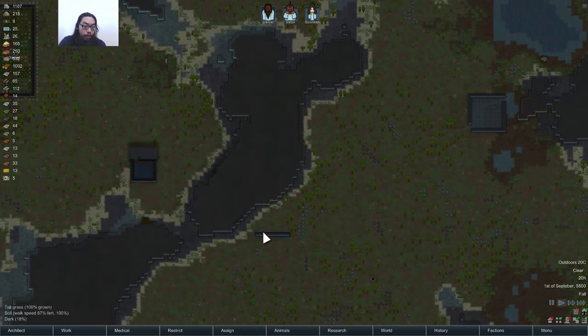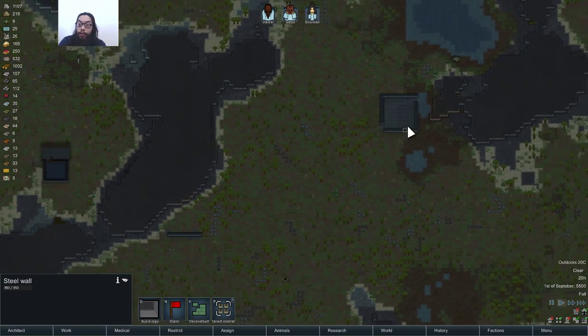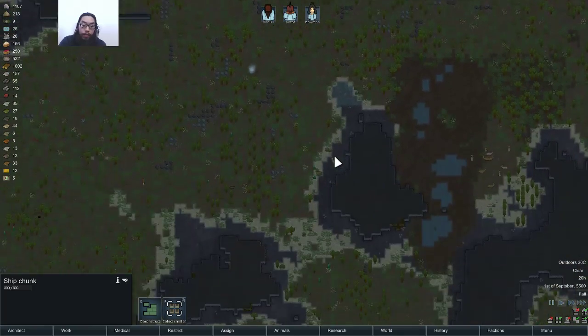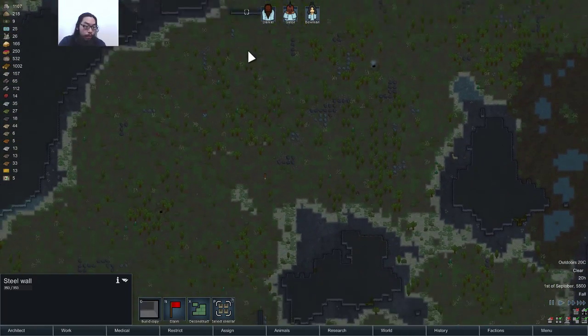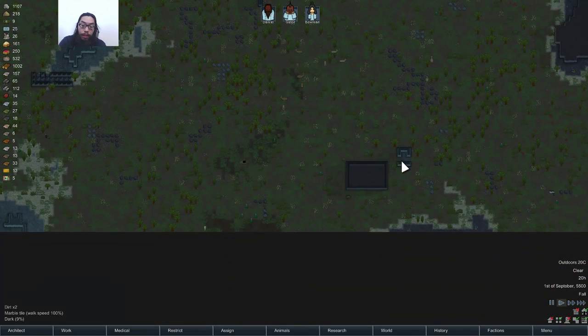Limestone. Steel wall, steel wall. Nice — oh, there's a ship chunk, I'll have to get to that later. Right now I just want some granite. I think that's most of the nearby granite.